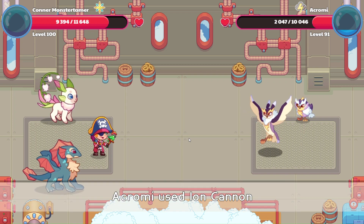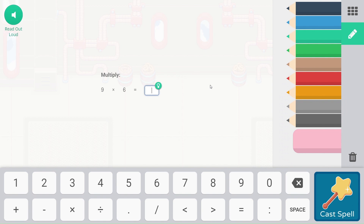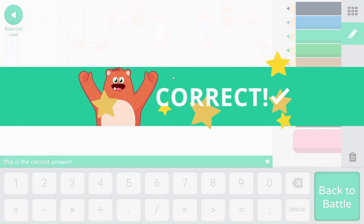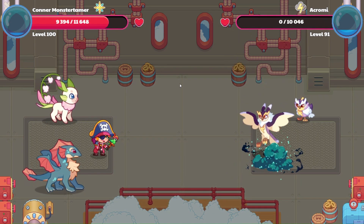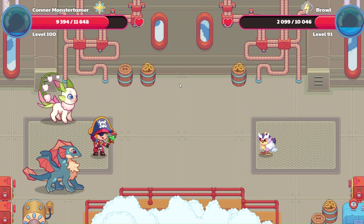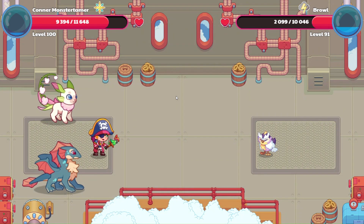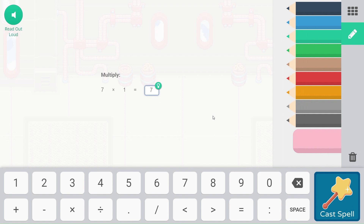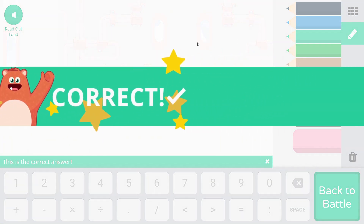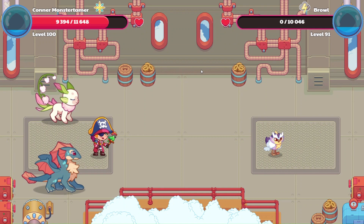Let's see what a Chromie does for us. Ion Cannon — that misses. Falling Star Smash. Nine times six — 54. Five plus four equals nine. 60 minus six equals 54. That's enough to send a Chromie packing. And let's go ahead and have Browl come up. That's a miss there. Falling Star Smash. Seven times one — that is seven. And that's enough to send Browl running. Awesome!